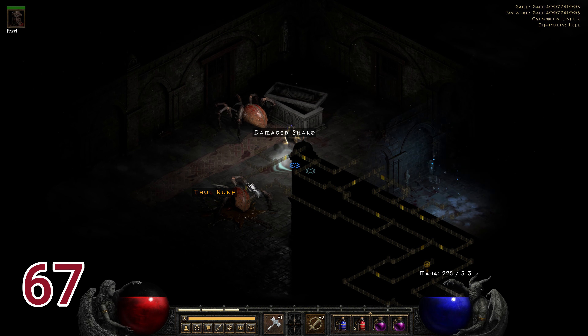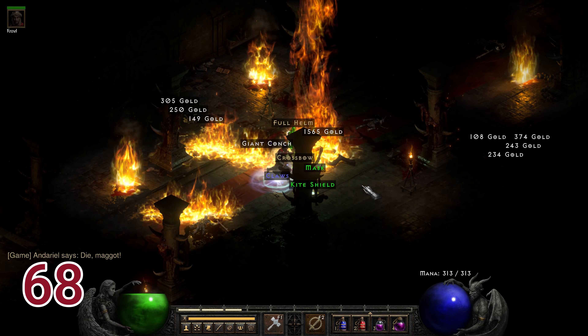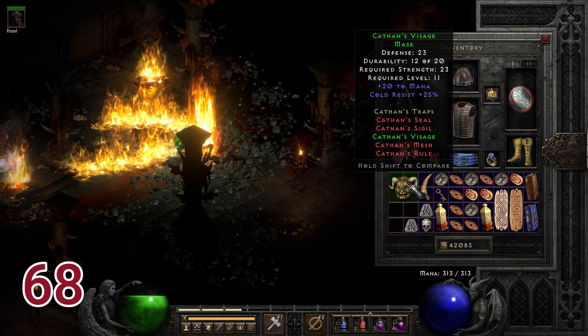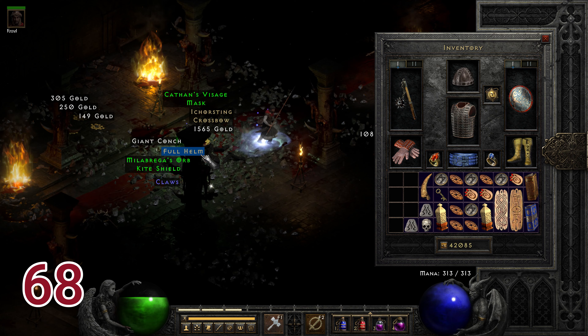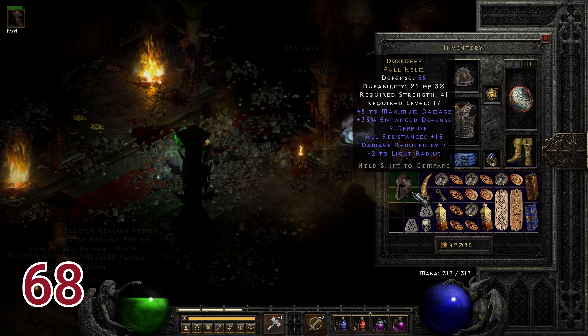Running through run sixty-seven — Shako drops... not that Shako, Fazel, not that one. Very funny. Run sixty-eight dropped four items off Andariel: the first is Miller Briga's Orb, a kite shield good for low level magic finding. The second is probably my eightieth Captain's Mass — don't really care about that. The third is Ichorsting, which is interesting for level 18 with the piercing attack. The last item is another Dusk Keep.